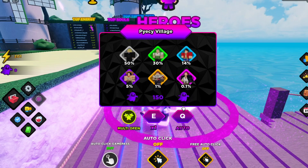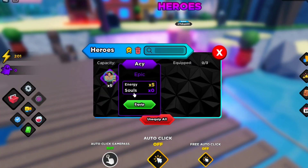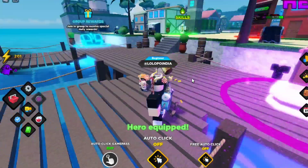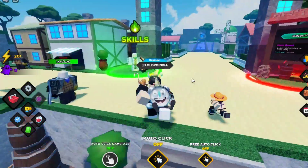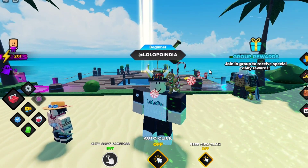The hero will not directly increase your damage — it will increase your damage gain. So in every click you will get plus 5 damage now. When I go and hit someone, I will get plus 6 damage per click.